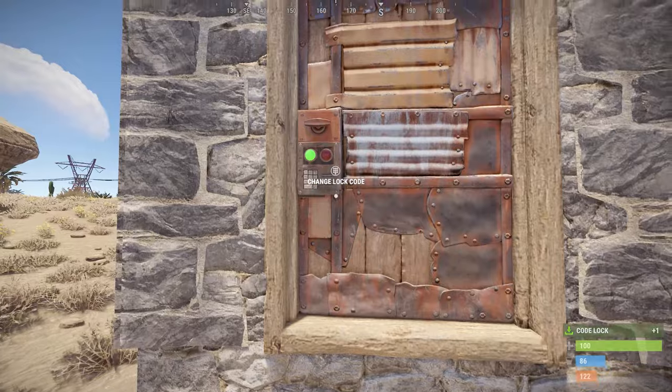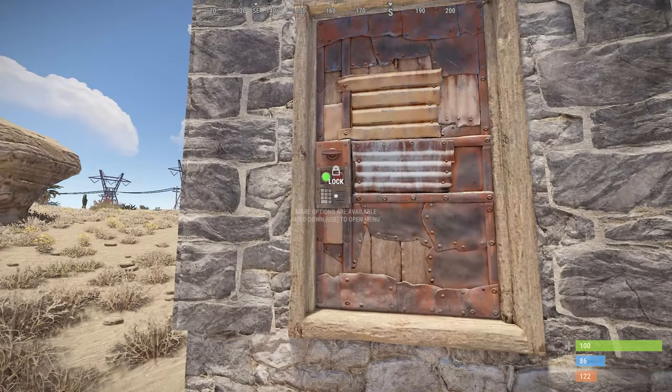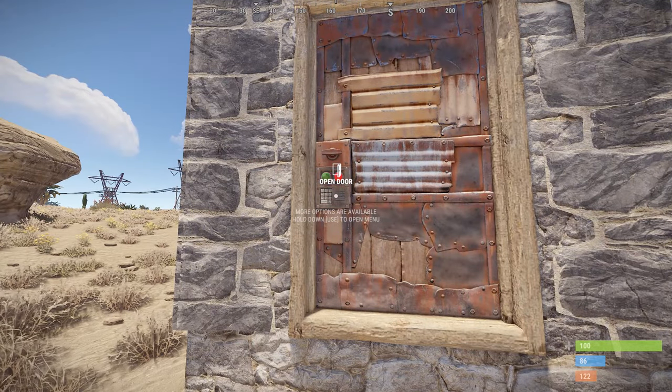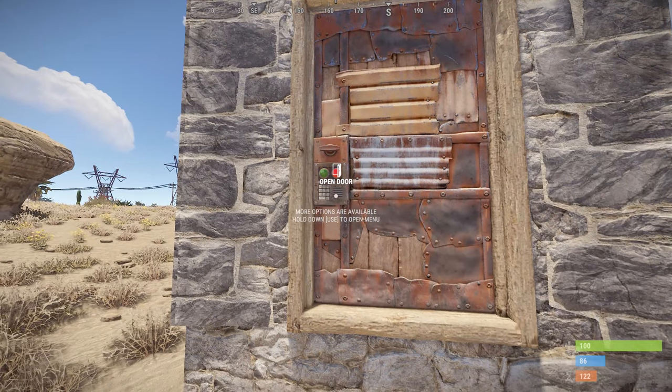A few quality of life changes were made to code locks this month. The default option when placing a code lock will be to change the lock code, the default option when the lock is unlocked will be to lock it, and opening a door is now the default option when trying to open a door with no building privilege.